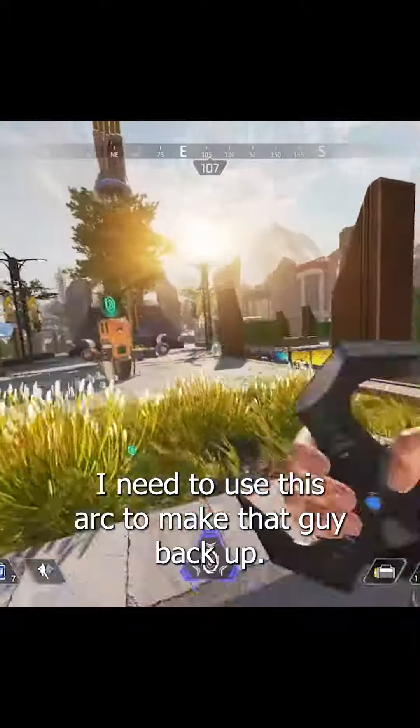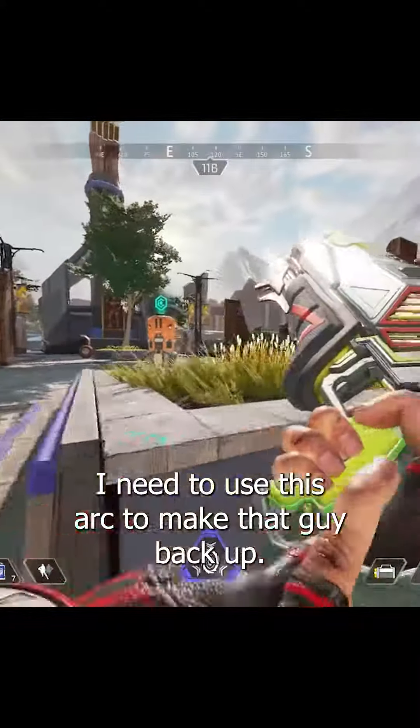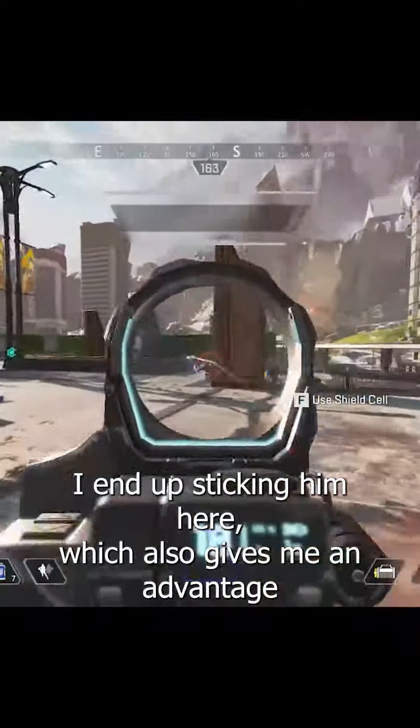In order to secure this full kill, I need to use this arc star to make that guy back up. I end up sticking him here, which also gives me an advantage to push.